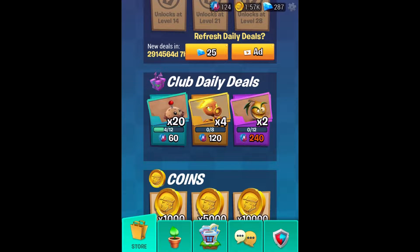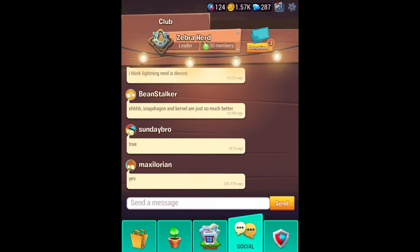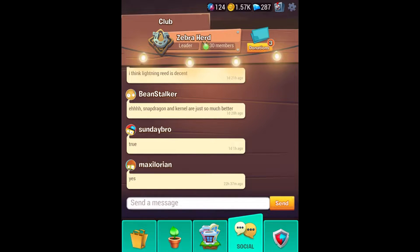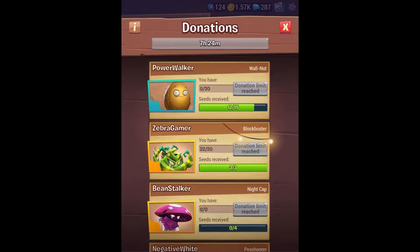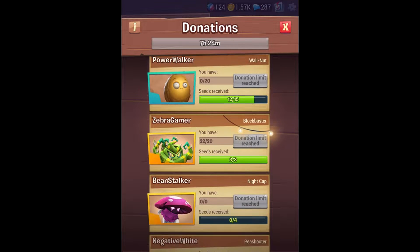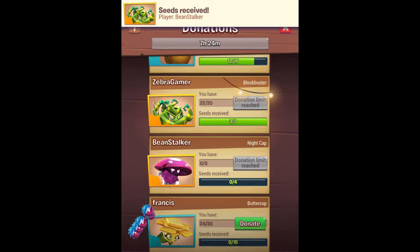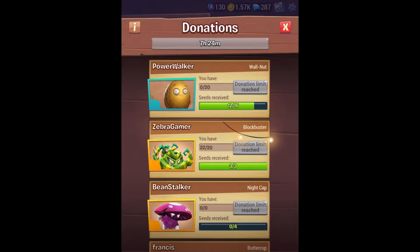You have two options. You can either start or join a club — this is the zebra herd club, anybody can join it, feel free to. I've only made this one. All you have to do is join, and when you do, there is a donation section. You can go ahead and donate other people who are requesting things — like donate this person three seeds to the peashooter, donate this person three seeds to their buttercup — and when you do that, you earn bottle caps.